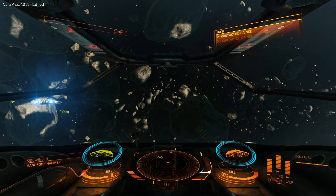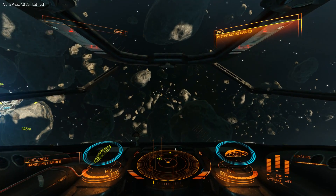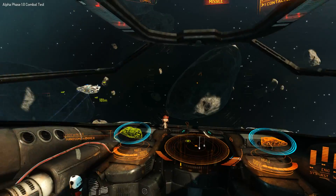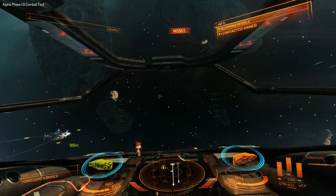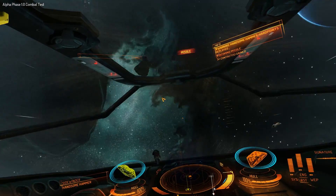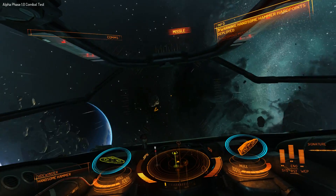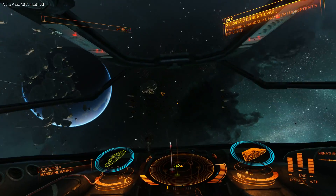This scenario involves yourself and a wingman both flying piddly little Sidewinders, immediately coming under attack by a very dangerous Cobra Mark 3. Before I've even seen him, he's already got a missile lock on me, so right now I'm just concentrating on flying evasive action.